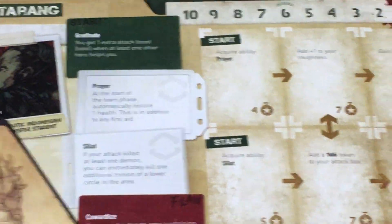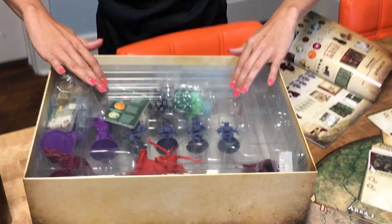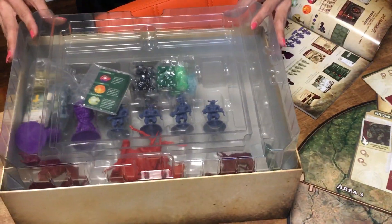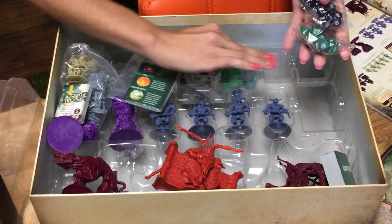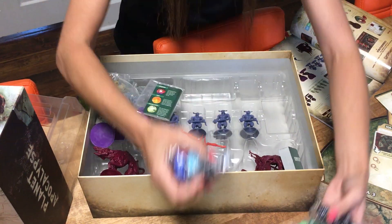So this is your demon panel. Take a look at the box here — everything that I've pulled out was actually on top of this plastic tray, and it's protecting everything underneath. So we've got dice, dice, and more dice coming at you.